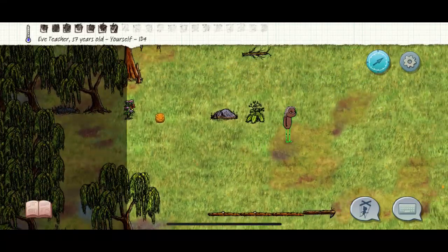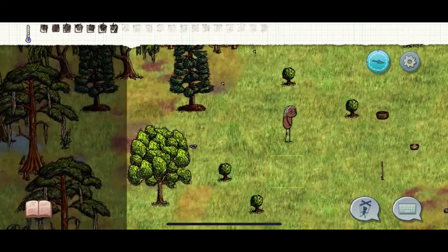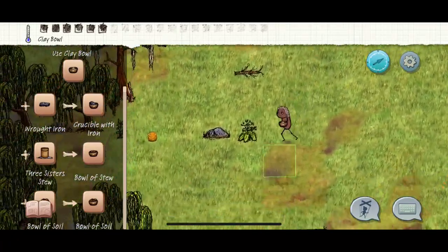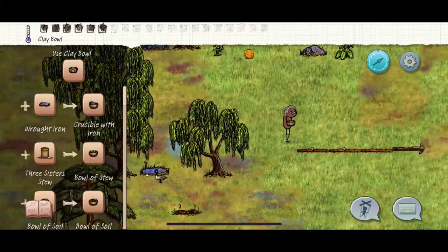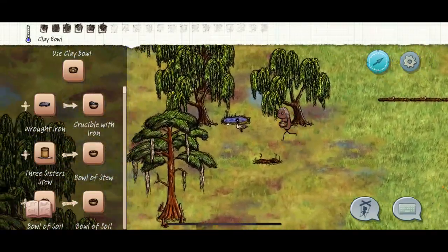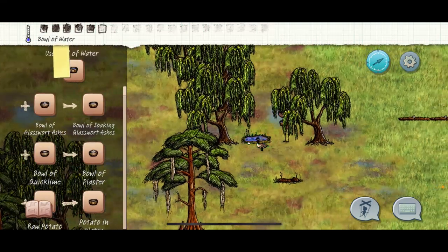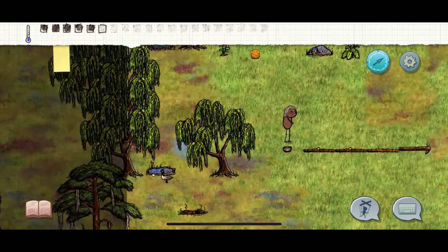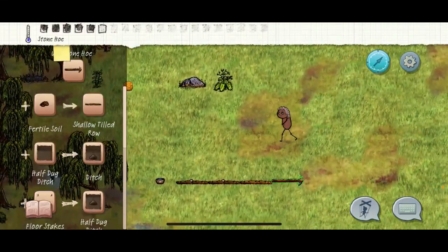I usually plant at least two milkweeds and one or two carrots. You want one row of carrots to seed and the other you can just use for whatever. In order to water your farm, grab a bowl and go over to your pond. At the beginning try not to empty your water - your water will start replenishing. Your goal right now is to keep your pond because you need it for your forge and it's good to eventually have eggs.